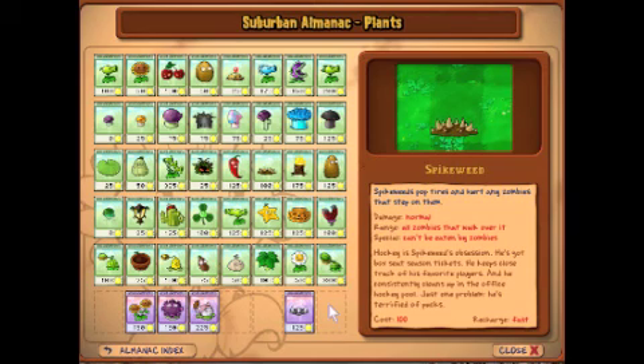Spikeweed: Hockey is Spikeweed's obsession. He's got box seat season tickets, keeps close track of his favorite players, and consistently cleans up in the office hockey pool. Just one problem — he's terrified of pucks. Well, that's why they have the glass and the netting. It's not there for nothing.